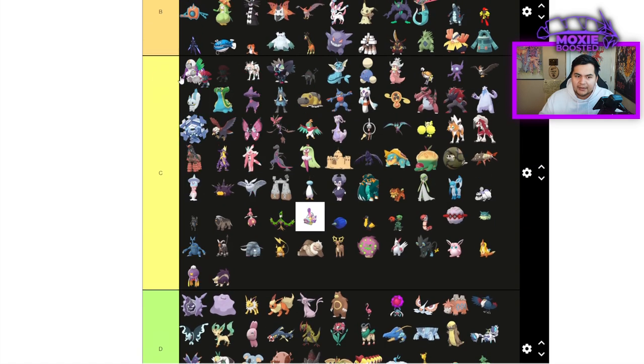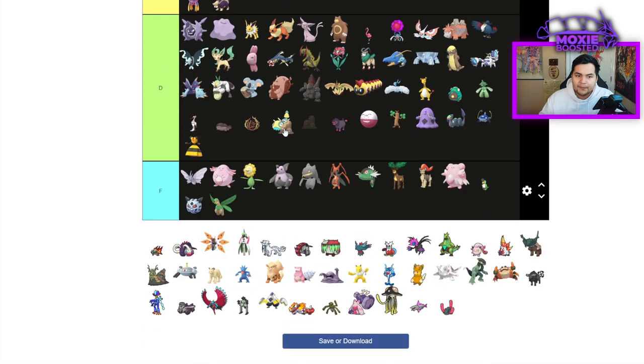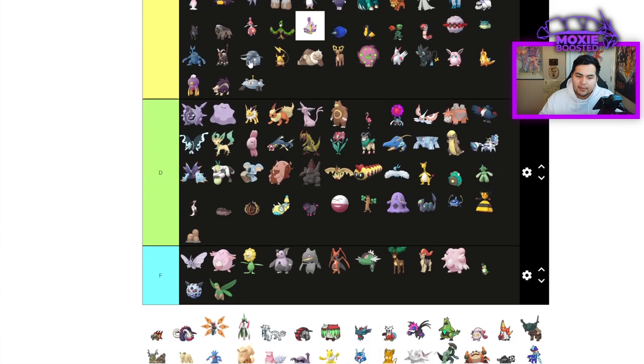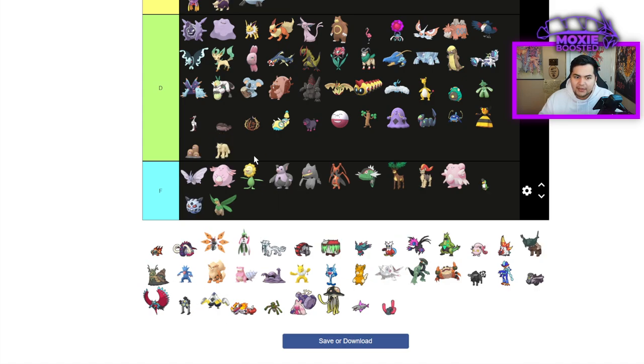Weavile — going to put that in top of C tier, just a solid Fake Out Pokemon that's decently fast. Dugtrio is D tier — it can trap some things. Magnezone is going to be C tier — not in high demand, but not a bad Pokemon at all. Very strong. Persian is going to be D tier — not in high demand, doesn't do anything particularly well.